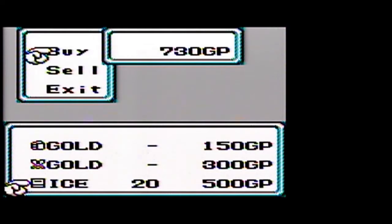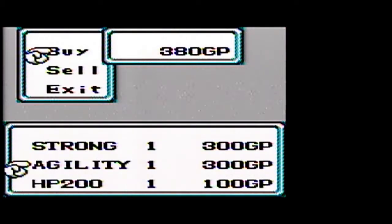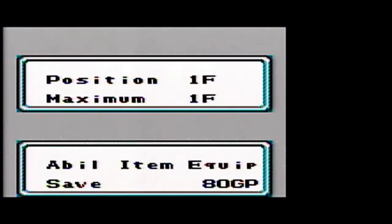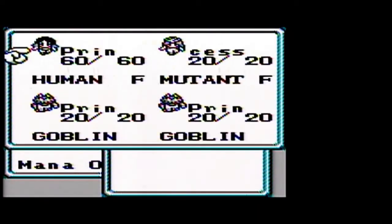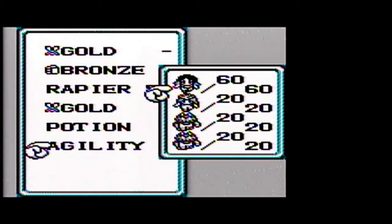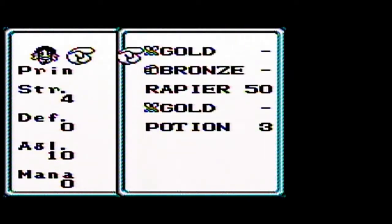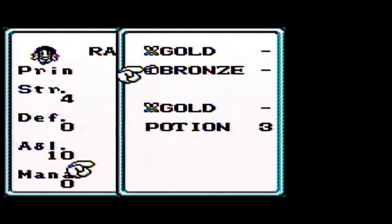We can get some gold armor for both Pryn and Cess, and that'll make them pretty much able to tank most of the damage that monsters can deal in this first world. We're also going to take Cess's rapier and give it to Pryn. Like the saber, it's an agility-based weapon, so it'll deal damage based on our character's agility. Right now, because we started as a female, agility is higher than our strength.